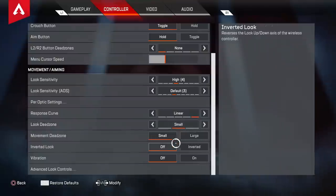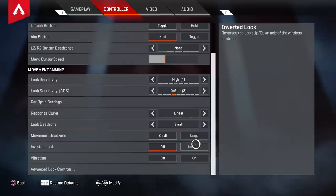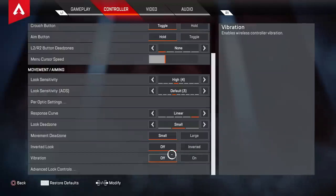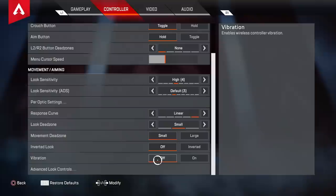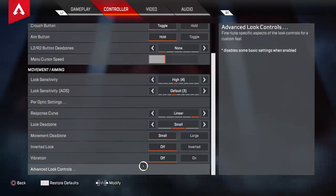The rest isn't that important. Inverted look is very rare — Sonic the Ledge Pog plays inverted just because that's how he learned back in the day. He controls his recoil by pushing up on the stick instead of down, which is crazy. Vibration — I definitely suggest turning it off. It won't help you in any way; it literally vibrates your controller which might throw off one in a thousand kills. There's just no point and it could hurt you.